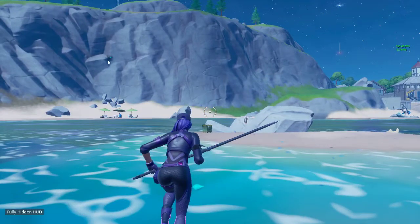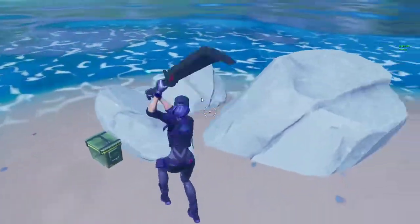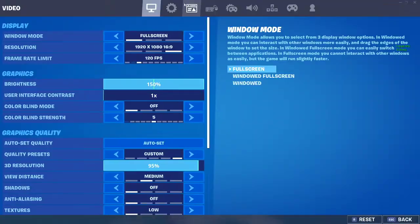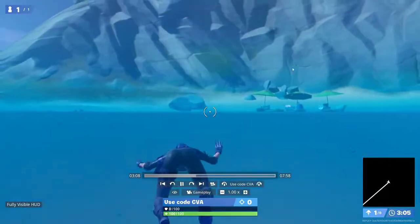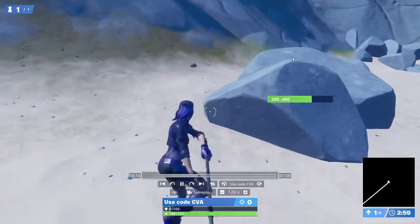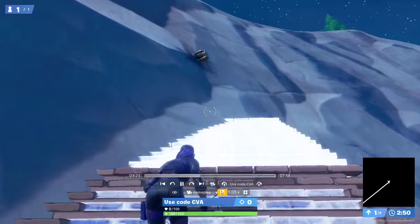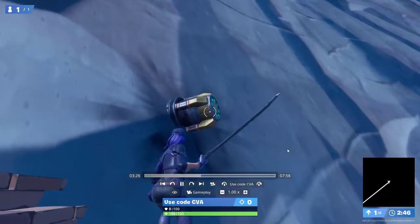You can find the first part right there. First you have to collect some mats. There it is — the first part in the mountain. I just reached the rocket part and collected it.